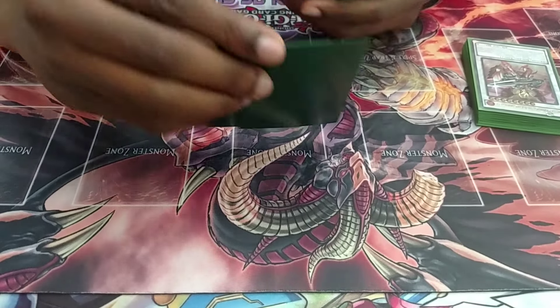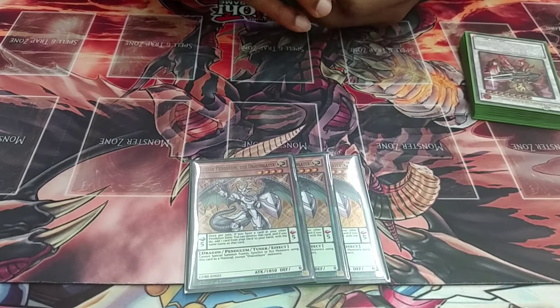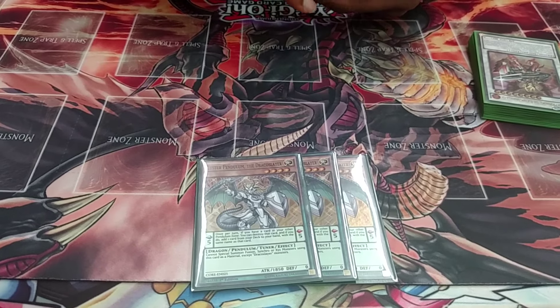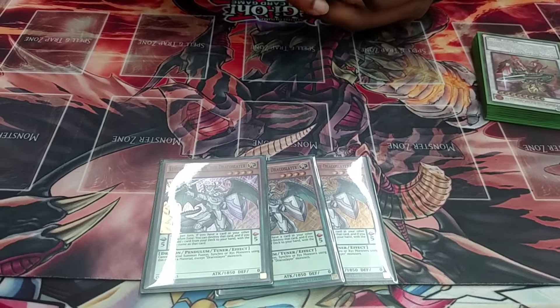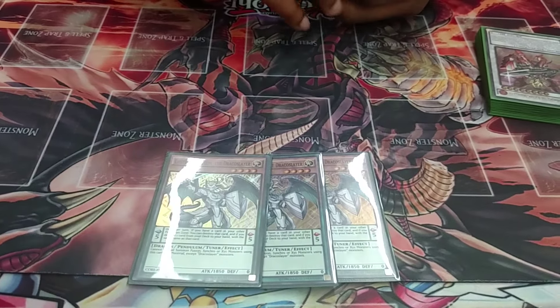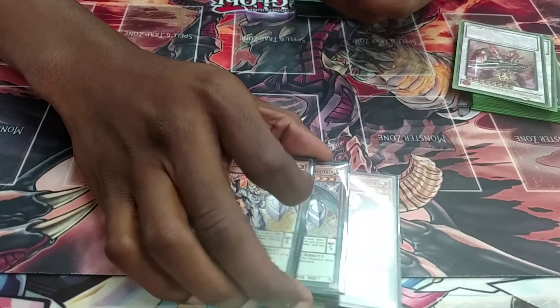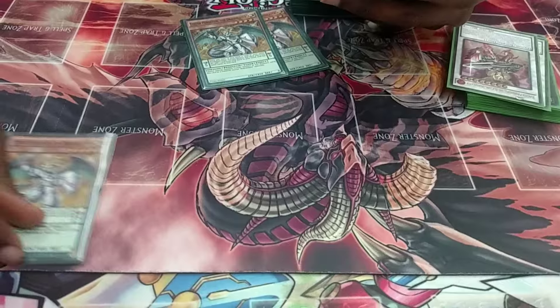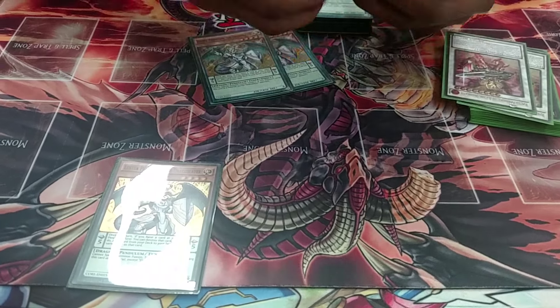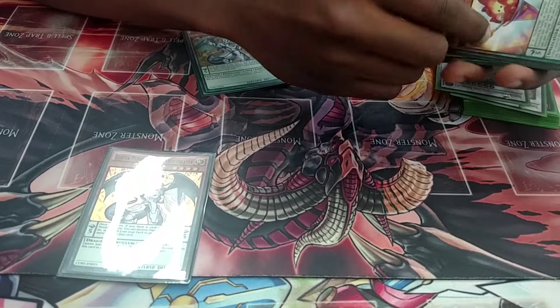For the last two monsters, I play three Drago Slayers — best card of the deck. That card is too good. It's one of the most expensive supers we've had in a long time. The best combo with this deck is to have a Drago Slayer in your pendulum zone and have a Plus Fire. Once you do that, you more than likely have game with this deck.